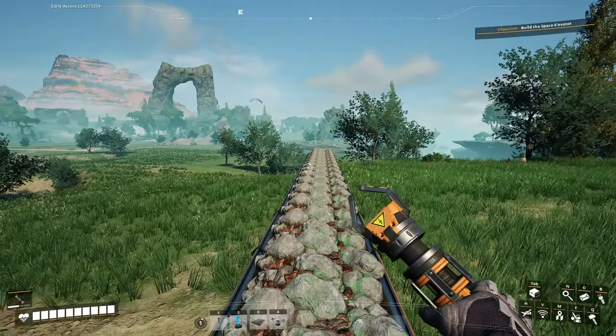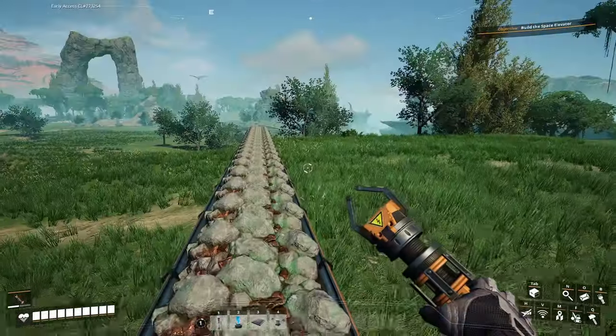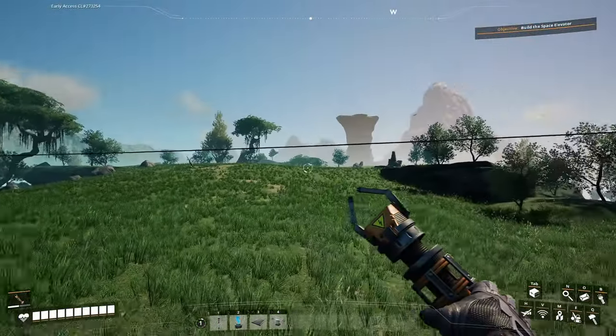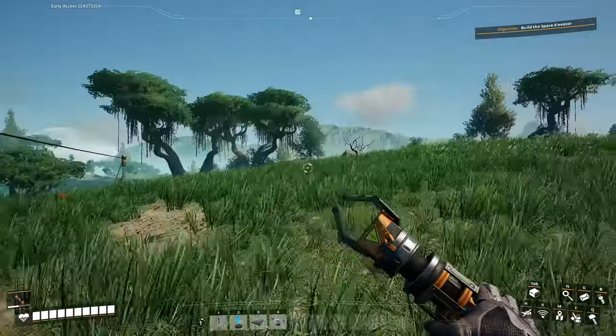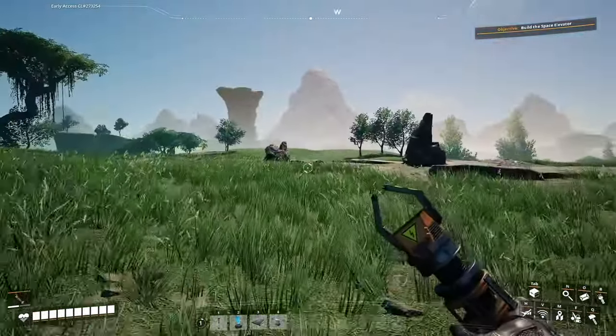I'm sitting here trying to come up with some half-assed plan, listening to all the comments. I think I have a half-assed plan. I might put the space elevator up here. It just looks like... what the hell... power... god, I just don't like those cables, man. They're just everywhere.